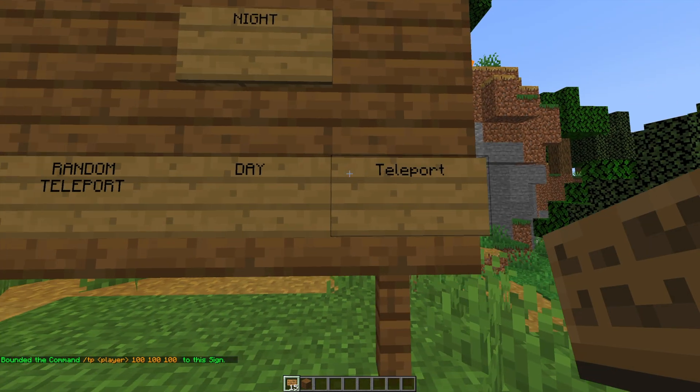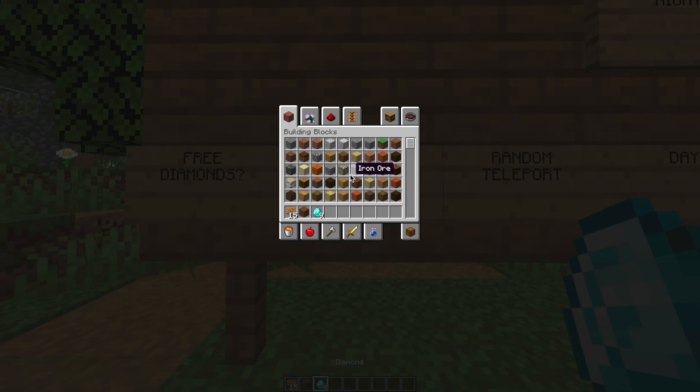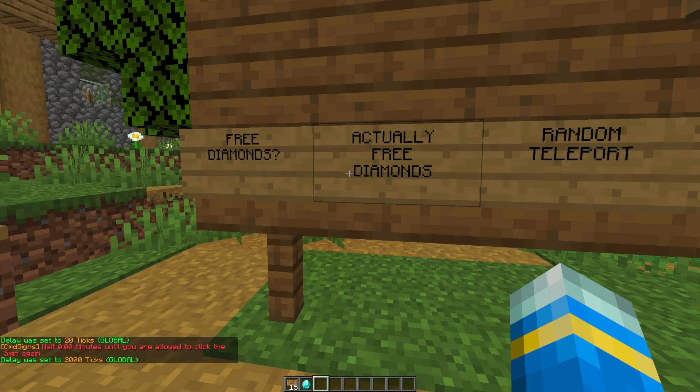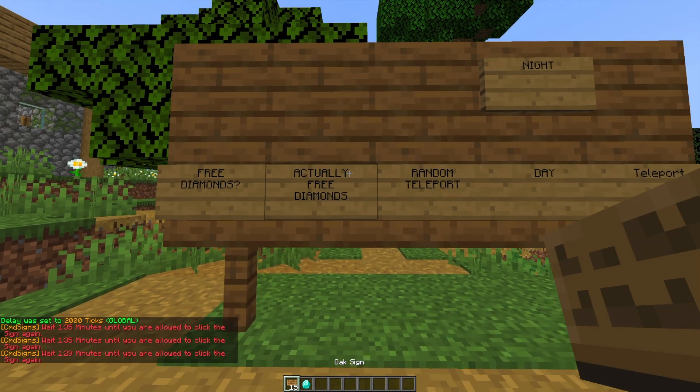Let's go ahead and show you how to create a delay for these signs. We don't want people spamming the diamond sign and getting unlimited diamonds. So if we do slash command sign set delay, followed by either player or global — player refers to the person who actually clicked the sign, global is everyone on the server. Let's go with global and then the amount of time in ticks. 20 ticks is one second, and 2000 ticks is 100 seconds — so one minute 35. That will stop people from spamming it and abusing it, which is really useful.